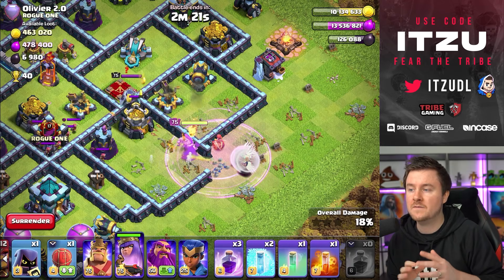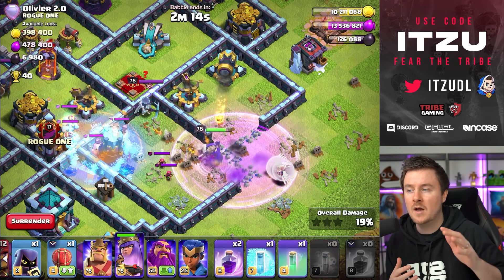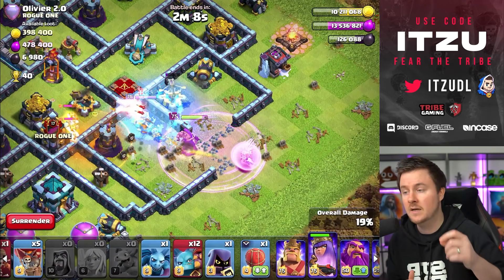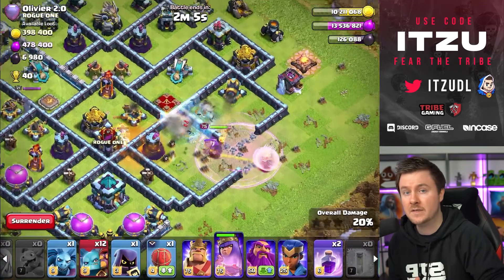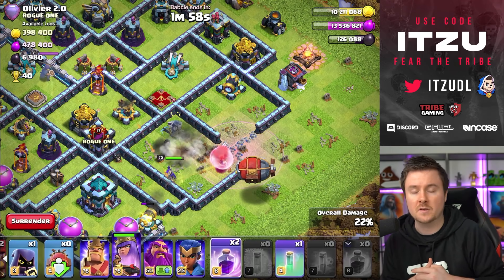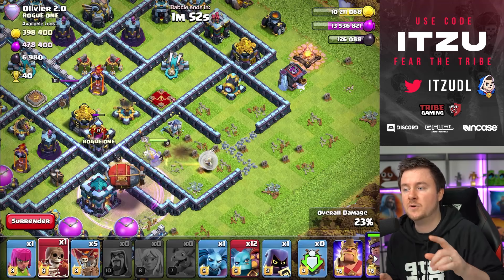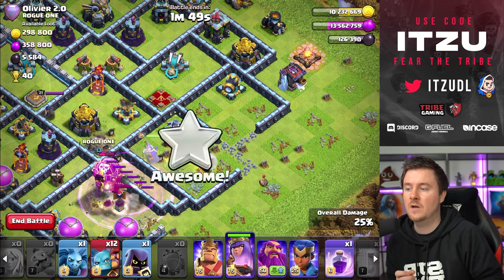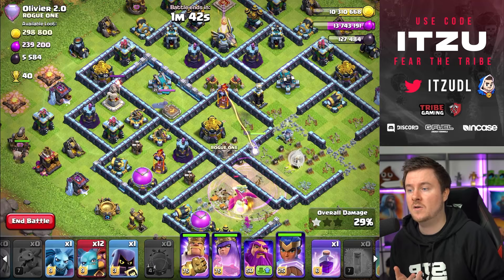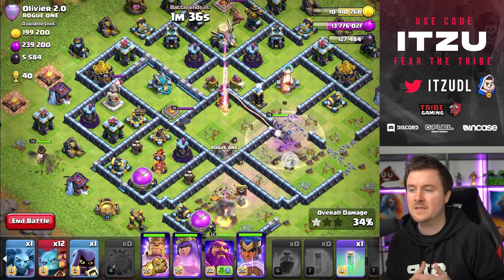I go in there, take down all the defenses, and now the enemy queen - and I have access to the enemy scattershot as well, so there's just so much value. I'm opening the next compartment so I can target the inside compartment later. Perfect freeze and poison combination - this is always what you're looking for when facing an enemy super minion clan castle. You have to be really quick: poison and freeze the enemy super minions. With headhunters coming out, enemy goblins or whatever is in there you can just ignore and hit with your queen.